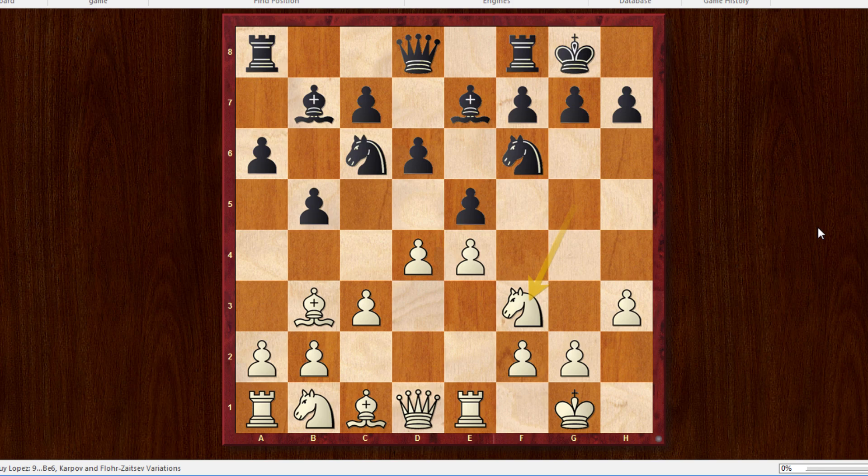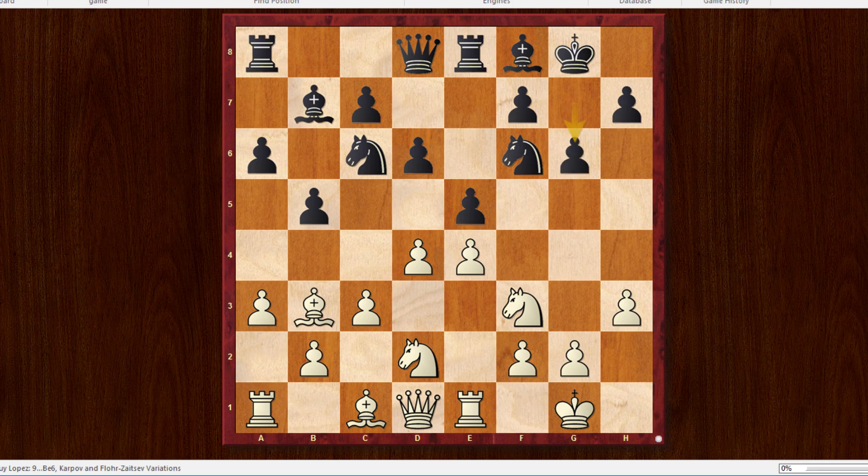Rook E8 was played, and now White has a question of how to develop the pieces. He decided to go for Nbd2, then play A3 and Bishop A2. That's a very sensible setup — he's planning to move the bishop back to C2 or A2, and in many cases play B4 to clamp down on the queenside. Black played G6, trying to put the bishop on G7, probably the best place for that bishop. Bishop to A2, Bishop to G7.